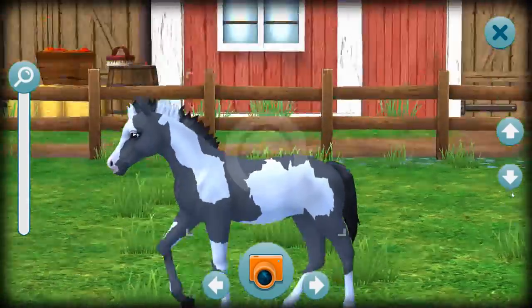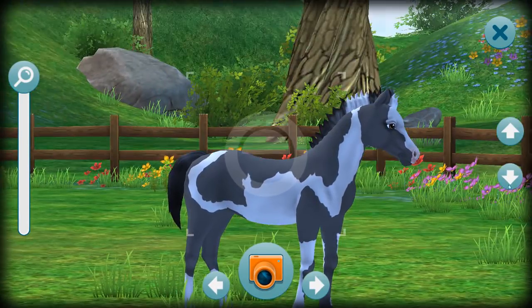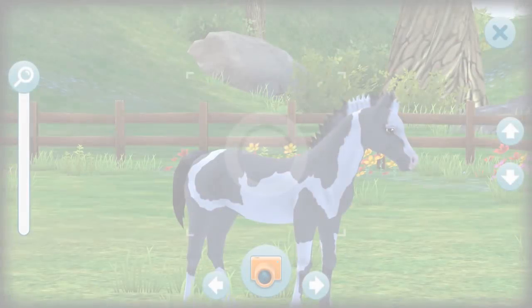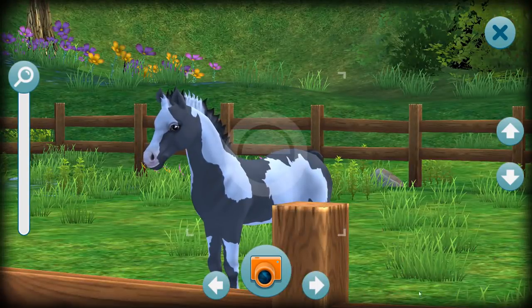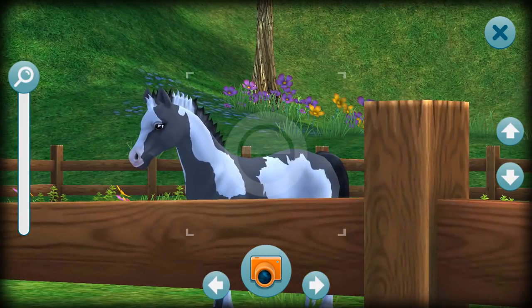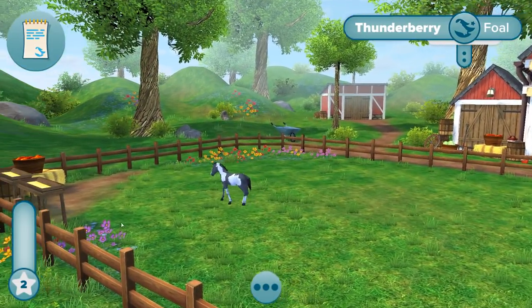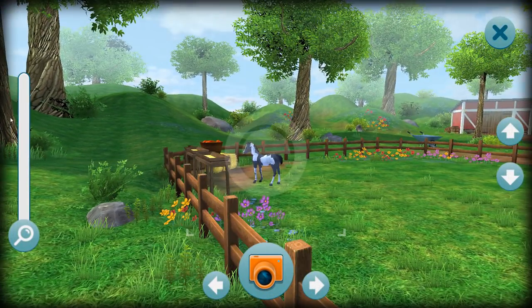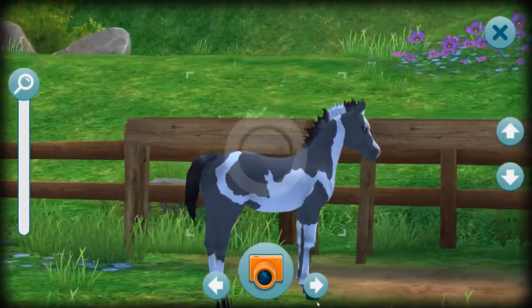He's so cute! You can get him to move around and view from different angles and directions. They're actually having a competition right now on Instagram — you can take pictures of your horse and share them. If you take a really fun picture in the next 24 hours or so, you could possibly win a thousand Star Coins! You can move him all the way over and pose him for pictures, zoom in, get a nice angle — you can really manipulate the pictures and share them with your friends.